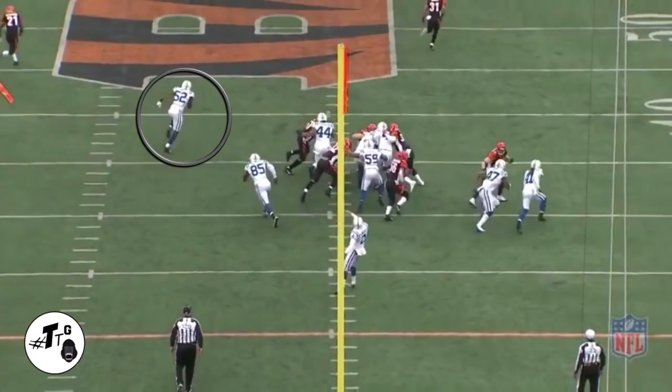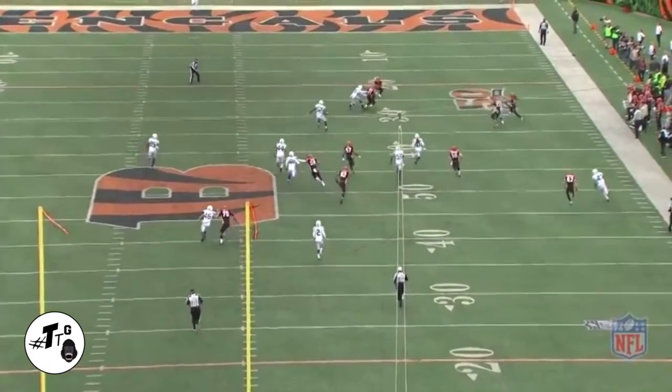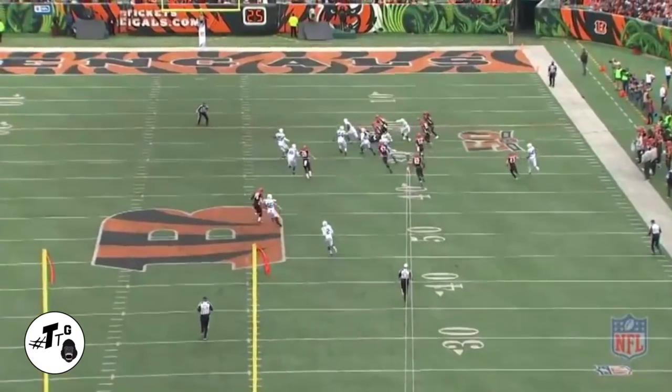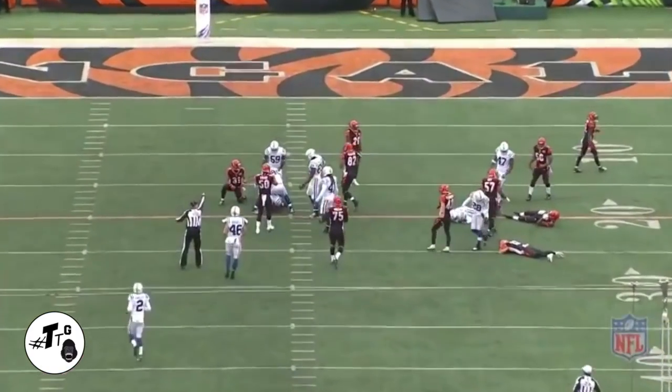Mingo is at the left tackle on rush protection. The ball is kicked to the deep middle-right, so he is taught to aim for the outside shoulder of the returner. The returner muffed the punt, and Mingo was in the perfect place at the right time to recover.